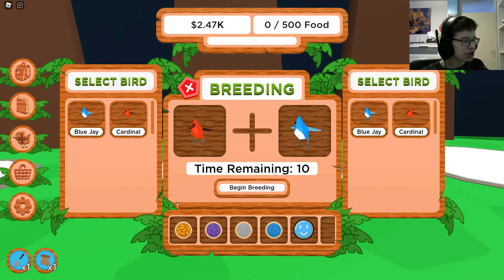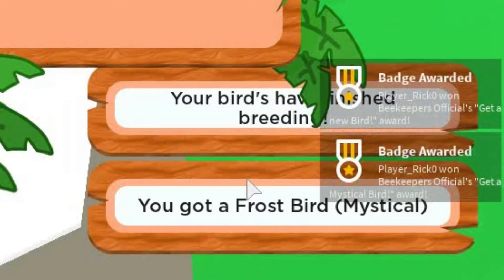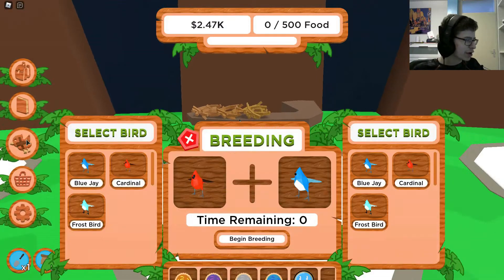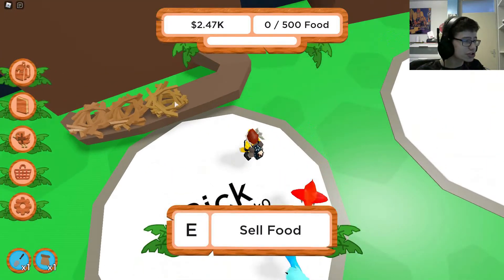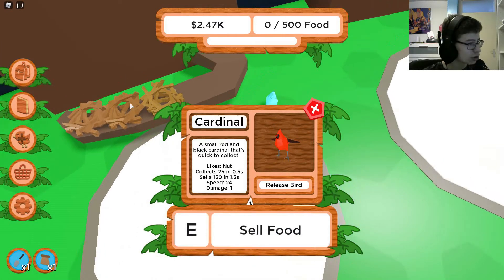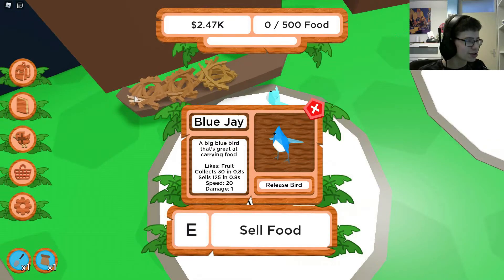So now technically I can try to breed something. Time remaining — okay, we gotta wait 8 seconds and then I'm breeding something. I get badges — 'your birds... you got a Frost.' Wait, did I get a mythic? Wait, wait — this is really a mythic?!